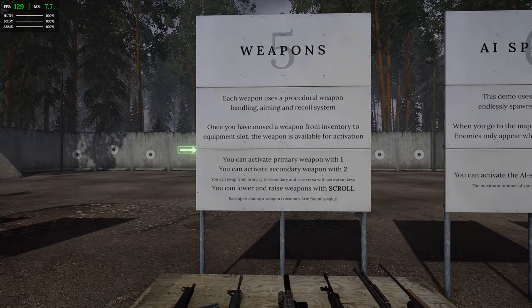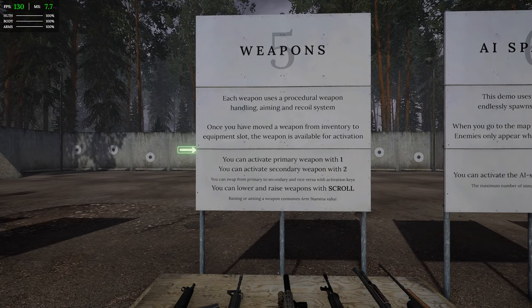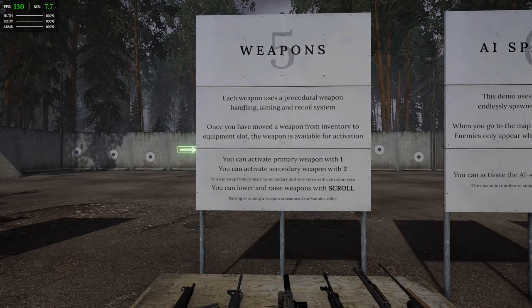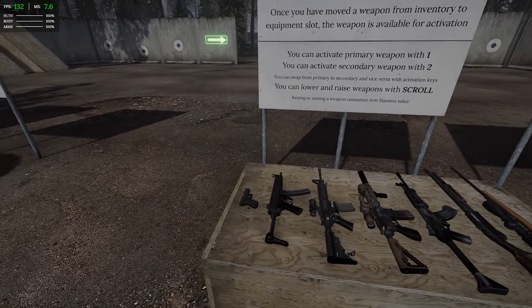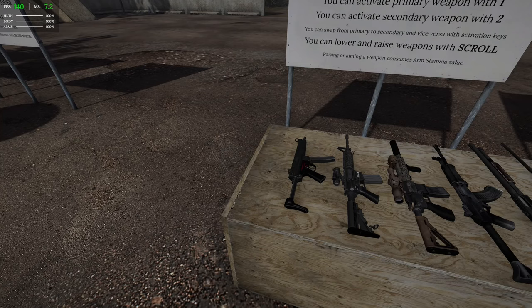Each weapon has a procedural weapon handling, aiming, and recoil system. Once you move the weapon from inventory to an equipment slot, the weapon is available for activation. You can activate the primary weapon with 1, secondary with 2. You can swap between primary and secondary with the activation keys. You can lower and raise your weapon with the scroll wheel. Raising or aiming a weapon consumes arm stamina value. Let's pick up a pistol.